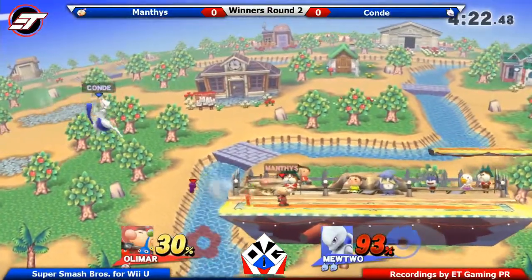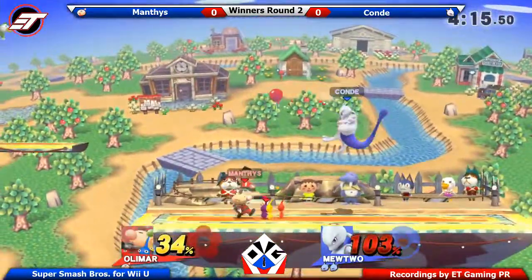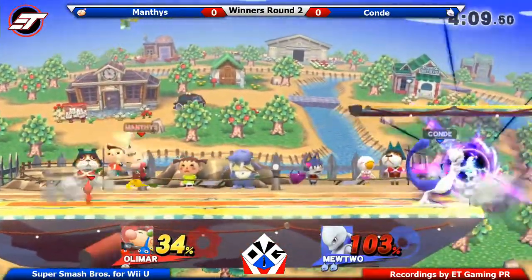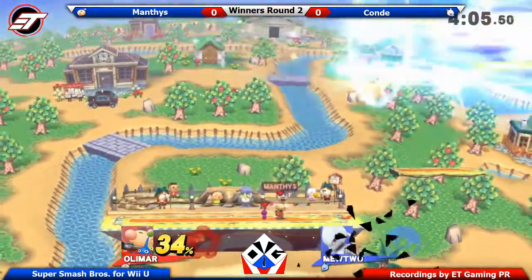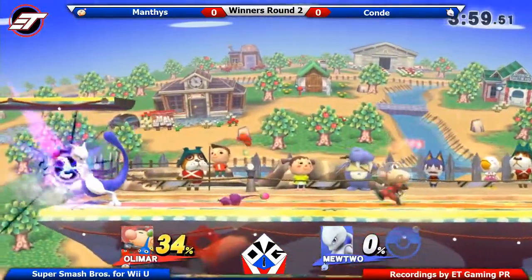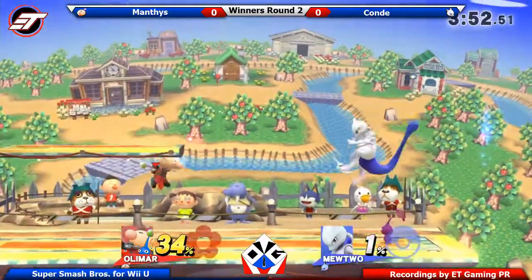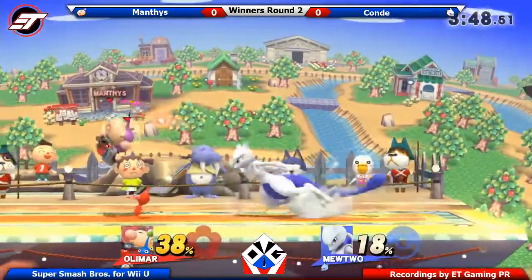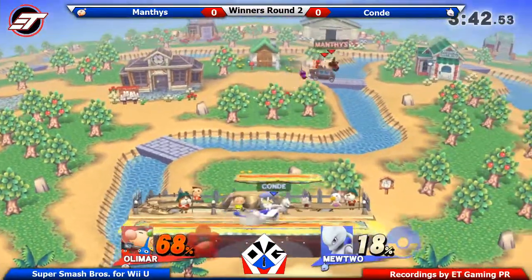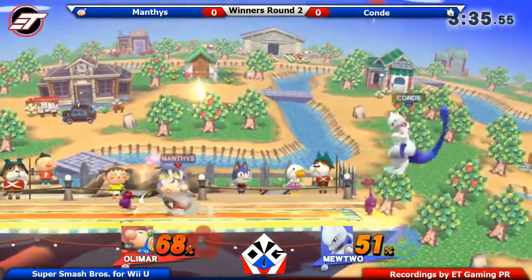There's not a lot of opportunity here for Mantis to get anything going. He needs that stage control — if he gets it, he can make it very difficult for the opponent. That's the thing about Olimar: the more stage he has, the better. At least the way Mantis plays, it's a very runaway kind of playstyle. With Olimar you basically have to throw Pikmin, run away, hit your opponent, run away — because if they get right up in your face, it's going to be very hard for you to punish or get out.